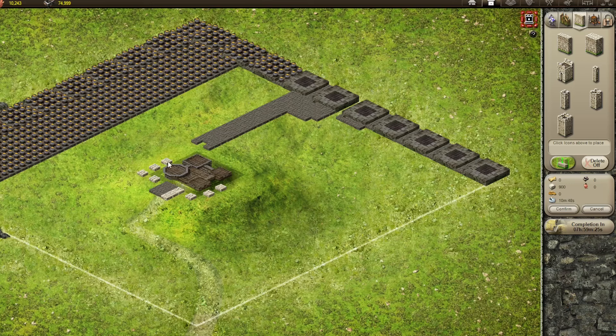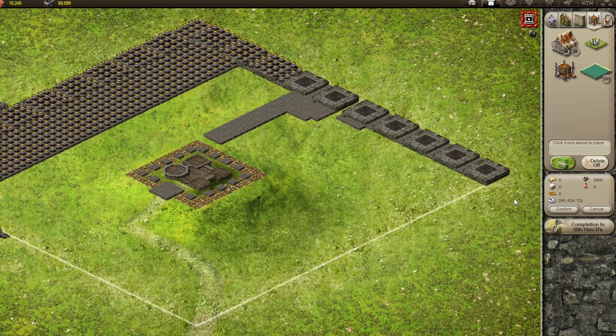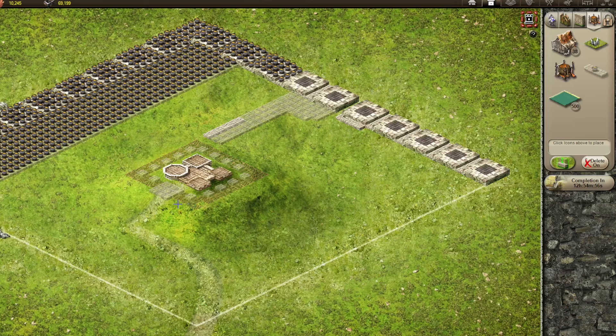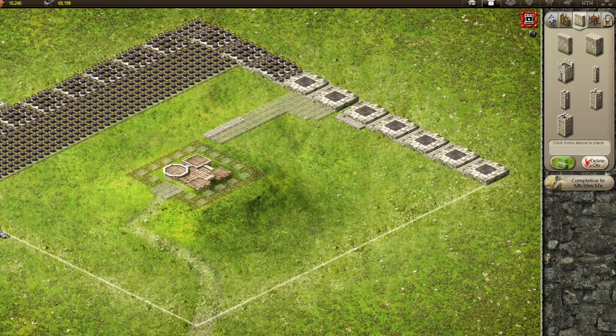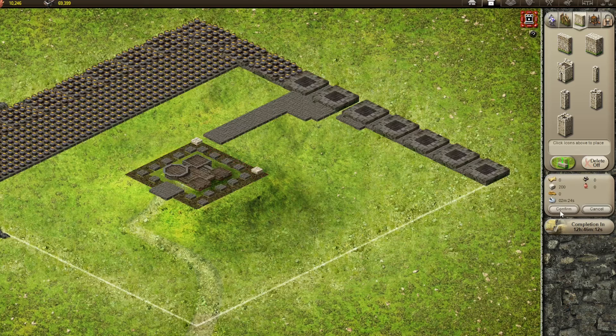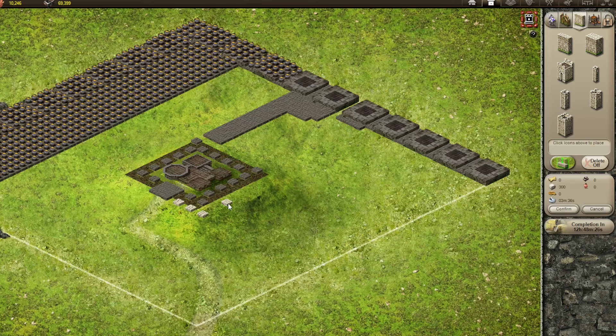This perimeter will be the last piece standing in the event you are attacked. Then you're going to want an outer layer of killing pits. I'm actually going to put an extra stone wall there, and an extra stone wall here, to make it as difficult as possible for attackers to get in. It's important to have killing pits and stone walls layered toward the center of the keep so that defending pikemen can hold the attacking forces back.